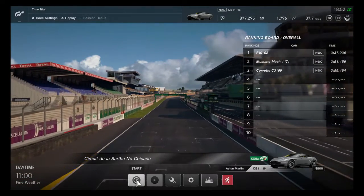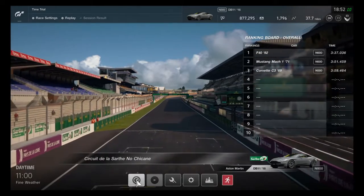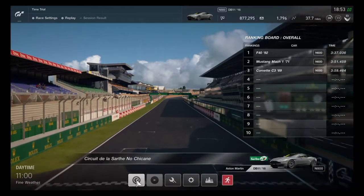Before we get started, let's take a look at the lap times we've got so far. The Ferrari F40 is still on top of the board with a 3:37. The last car we did was a Mach 1, which beat the Corvette, and that sits between the two cars at a 3:51.